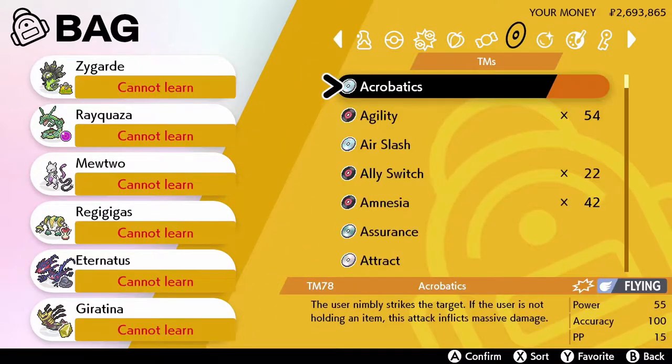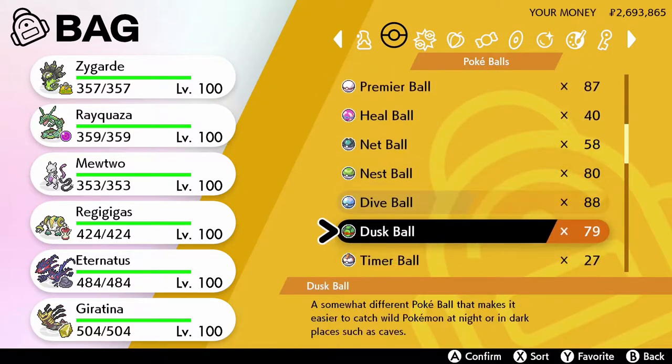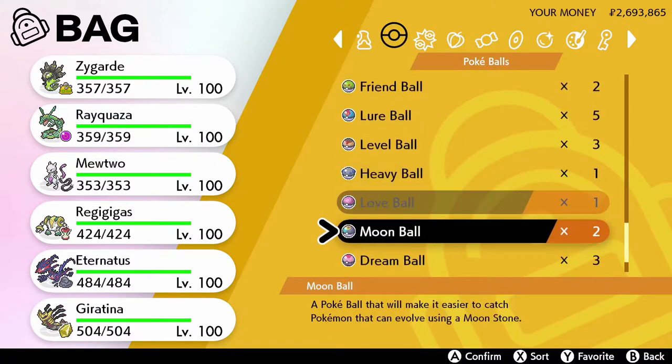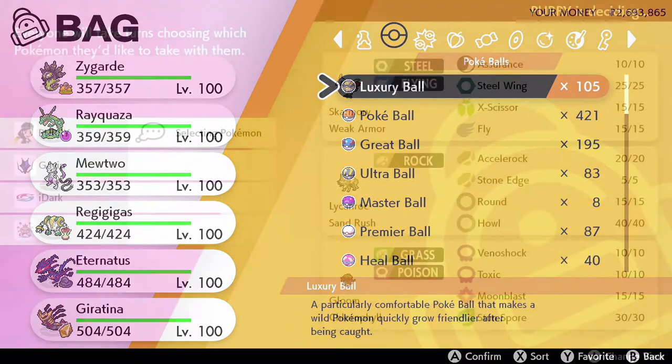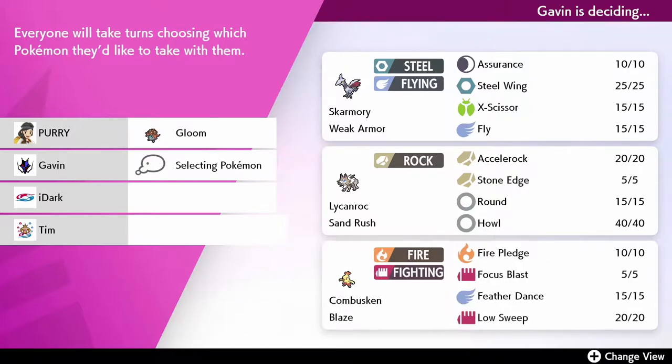Make sure to bring plenty of Pokeballs. You won't need more than four per adventure, but everything in Dynamax Adventures has a 100% capture rate. Just a reminder: you cannot bring any of your own Pokemon along for the adventure. You have to use rental Pokemon given to you by a researcher, or ones that you caught during the adventure.